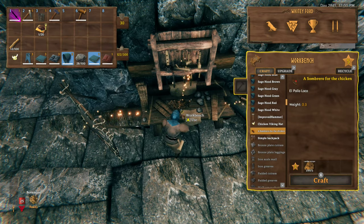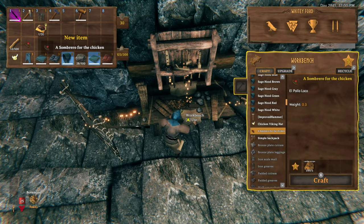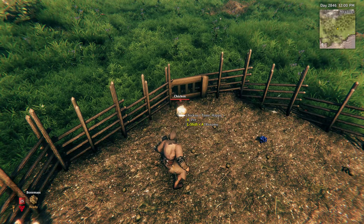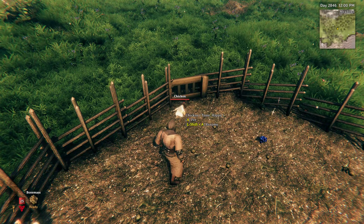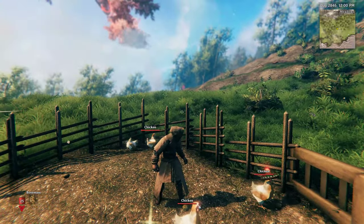Second is the sombrero for a chicken, which requires 5 leather scraps. Once you've crafted those, you head over to your chicken, point at it, and either hit left alt and E to equip the viking hat, or left control and E to equip the sombrero.